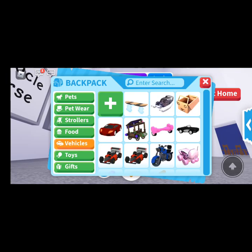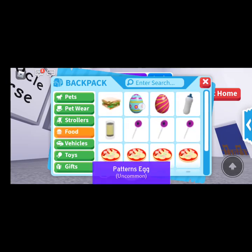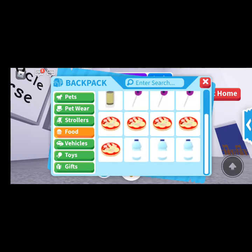I guess we could do my food — just a quick run through. You get your sandwich for free, patterned egg, stripes egg, a baby bottle, lemonade, three lollipops — which you can get from a candy cannon, but they're really rare, I was lucky to get on a server where someone had one and I collected lollipops — five pizzas and three waters.